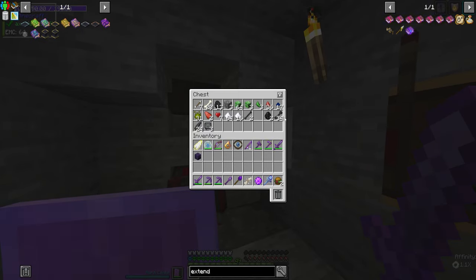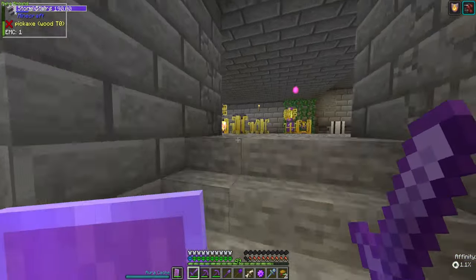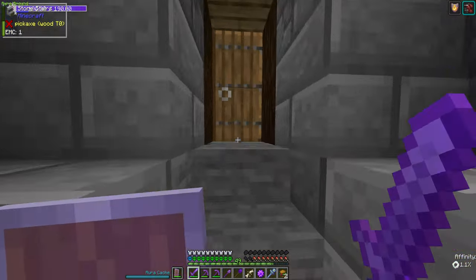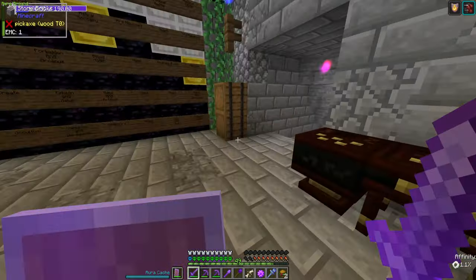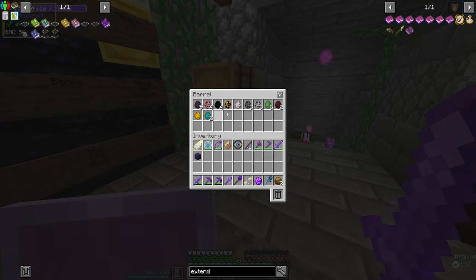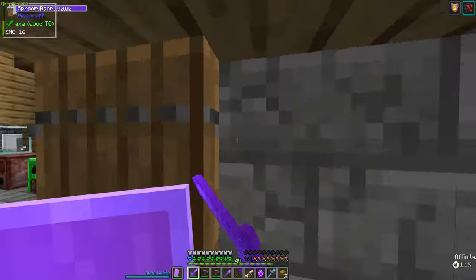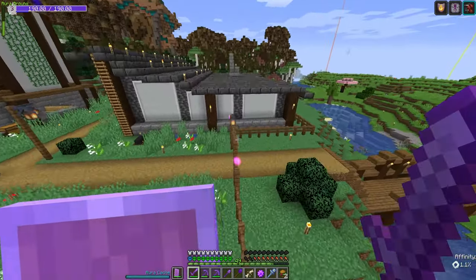It spawns withers and drops wither spawn eggs, wither bones, everything I need to farm the wither. Now, you're probably thinking, how'd you get that? Well, I managed to get Capturing on my sword. Capturing is a pretty powerful enchantment that allows you to — any mob that you kill has a very high chance of dropping its egg. So I have a beast werewolf, slime spawn eggs, skeletons, silverfish, sheep, magma cubes, spiders. Basically, any mob that has a spawn egg has a chance of dropping it, and that is basically every single mob.